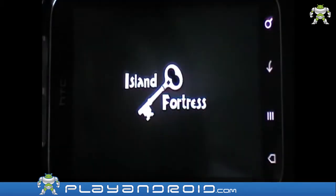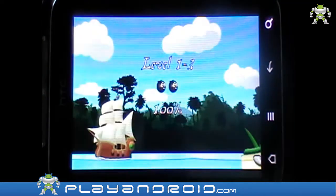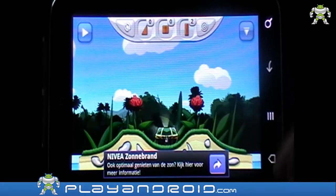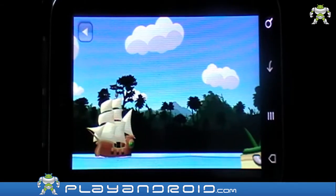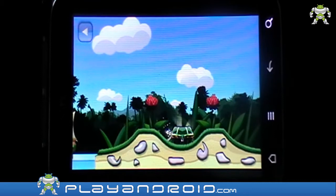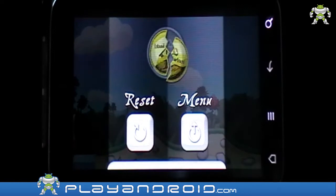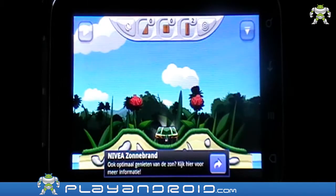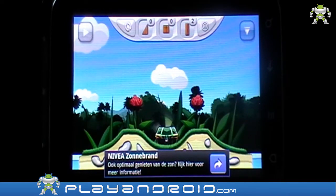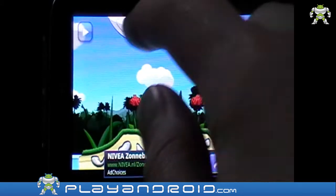I'll show you this one, I hope that's a nice one. So the idea is that if you press this it starts and the pirates shoot their cannon, and your treasure chest explodes, which is what you don't want. So what you have to do is try and protect your treasure chest using these blocks here on top.